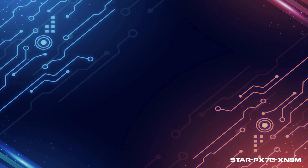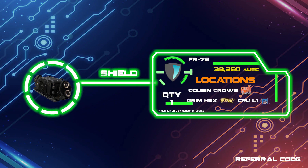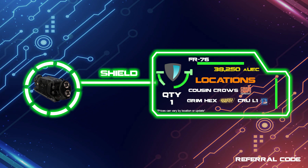So as usual I take care of the ship components first, as these can for many ships be what truly makes these vehicles shine. For the shields I went with the FR-76s, which you can pick up at a couple of places such as Cousin Crows on Orison or the Crew L1 station, as shown here on the graphic. The Cutlass series recently went down to a single size 2 shield and it's looking like that's here to stay, despite some rumblings in the community over this change.